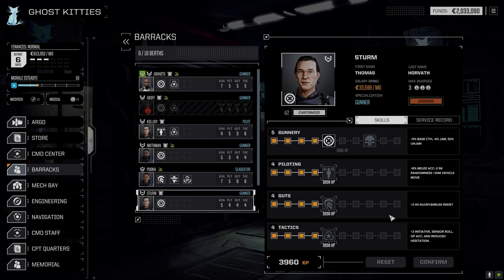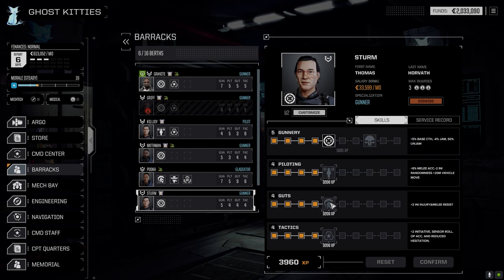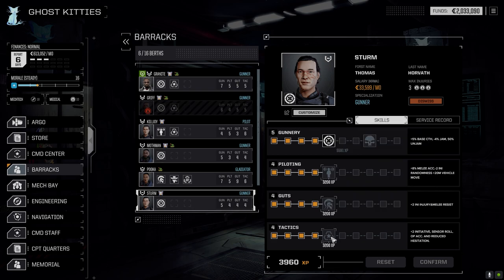What are we going to do with you? That's really not going to give us much. Let's see — Hard Case: reducing our stability damage, plus 25 panic saves. That's actually huge. I have a feeling this guy's going to be piloting a lot of our heavier mechs, something that's going to move a lot slower. So I'm wondering if Hard Case might be the way to go. I don't often go up the Guts tree, but in this case I might just do it.